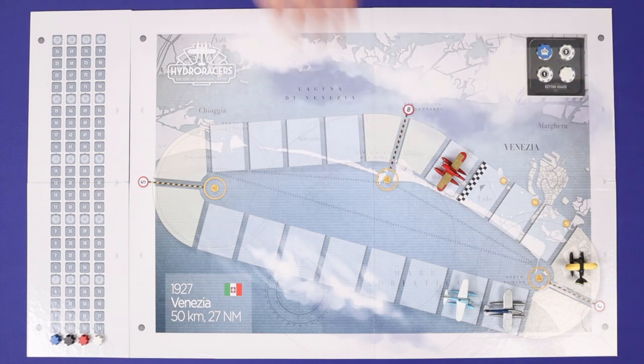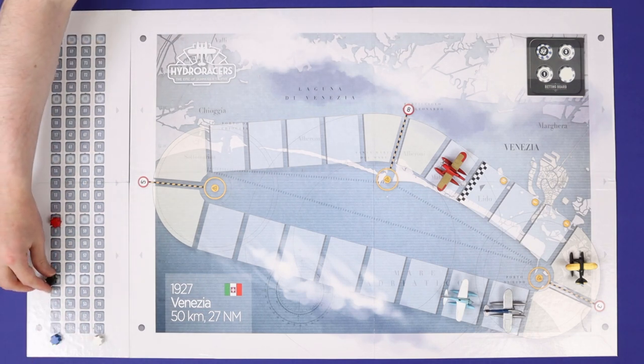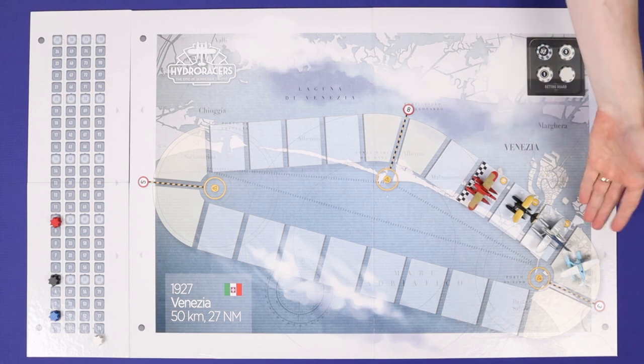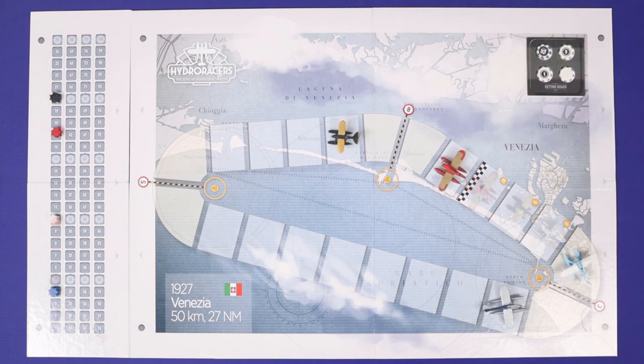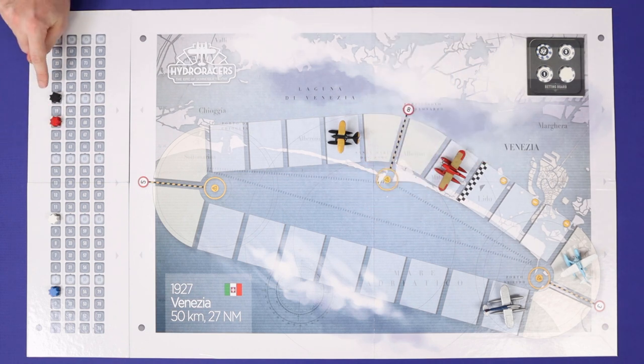At that point, you'll pause the game, resolve correct bets and scores for lap placements, and then reset to start the next lap the same way you started the first. After three laps are complete, leftover money is cashed in for points, and the player with the most points wins. Now let's look at a round and a turn in detail.